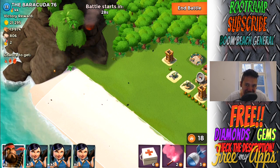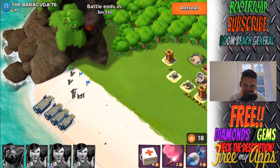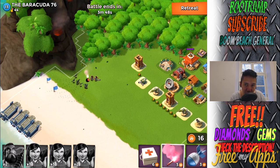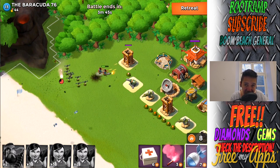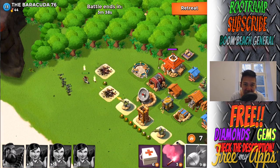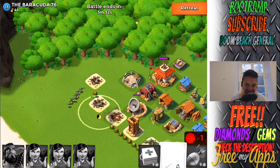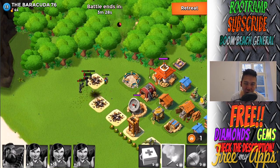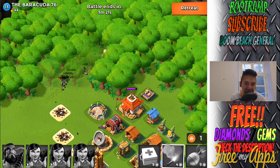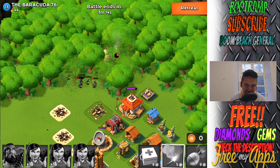I'm deploying my troops from the left side of the beach. The heavies are getting into the front while the zookas come from behind doing massive damage. I'm taking down the cannon first because it's super dangerous at lower level gameplay — the heavies cannot handle too much damage from the cannon. We took down the cannon and the sniper tower. Tossing a medkit on the troops, but a heavy took a lot of damage from a mine.